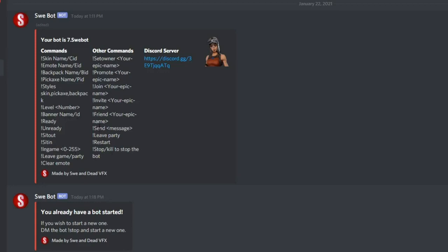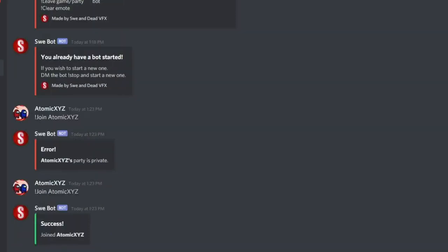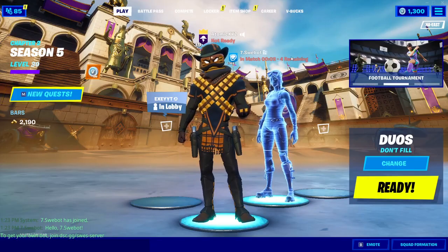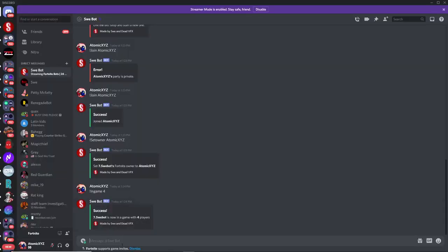Another cool feature is the ability to change the bot's status. You can set it to sitting in, sitting out, or in-game. If you want it to look like you're actually in a game, use the value command — for example 'value 4' — and it will display that you're in a game with 4 players remaining.